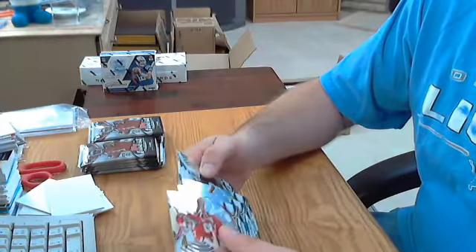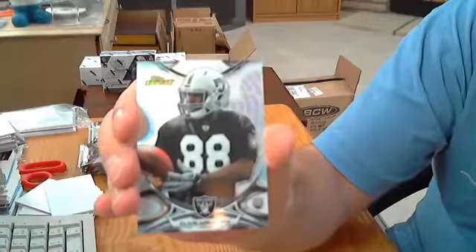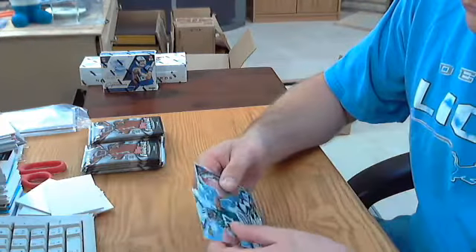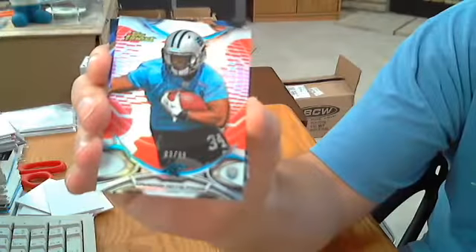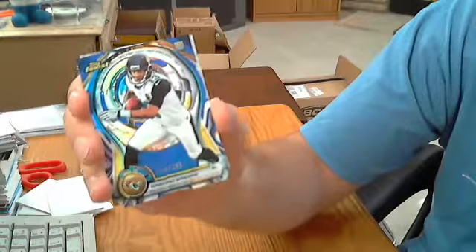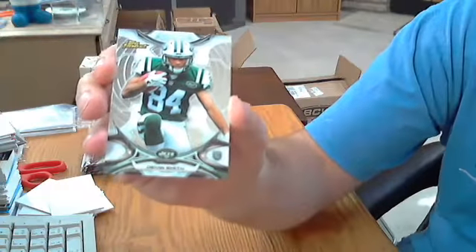2015 Topps Finest. Got a rookie in pack one — Clive Walford for the Raiders, not numbered. Pack two has some rookies: Cameron Artis-Payne for the Panthers, out of 99. Rashad Green die-cut rookie for the Jags, out of 299. And a base rookie for the Jets, Devin Smith.